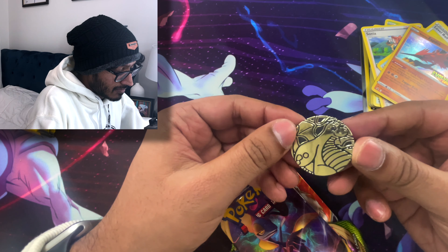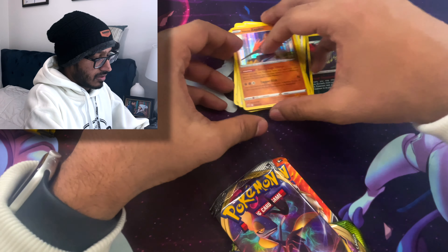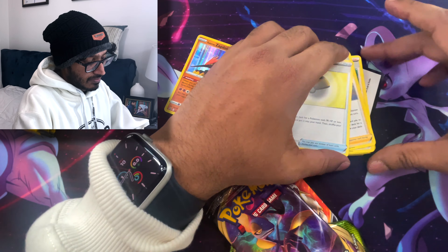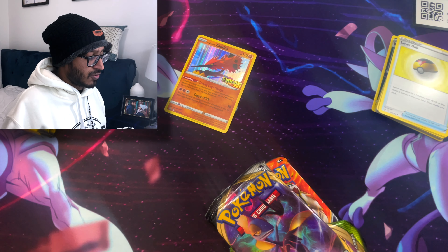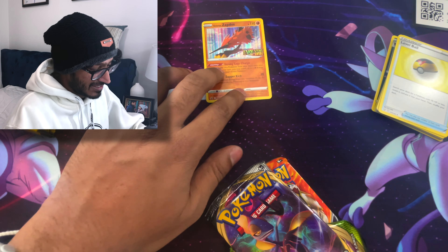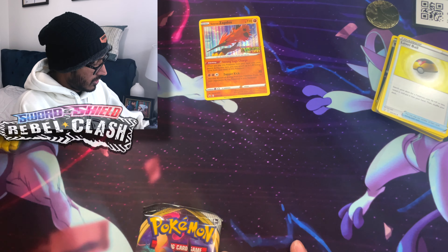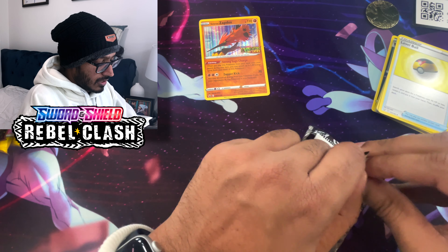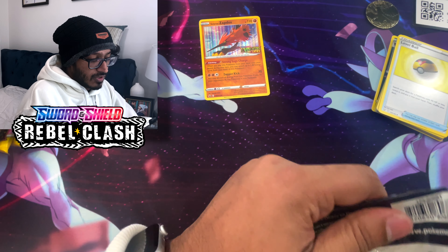Here's your coin - which is a Dragon Knight, that's actually pretty cool. Dragon Knight right there. I like to keep everything in a specific order and a specific section - I'm a little OCD like that. Here's your coin, and we're going to start off with the Rebel Clash. I think the one chase card we need is the Cinderace V-MAX.